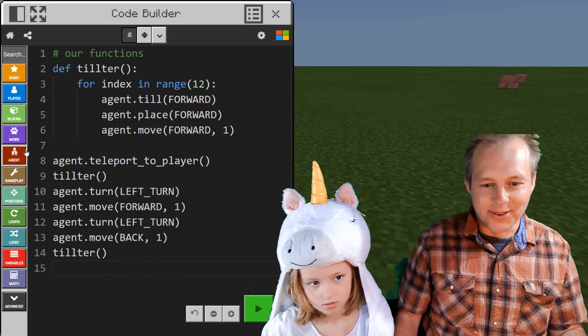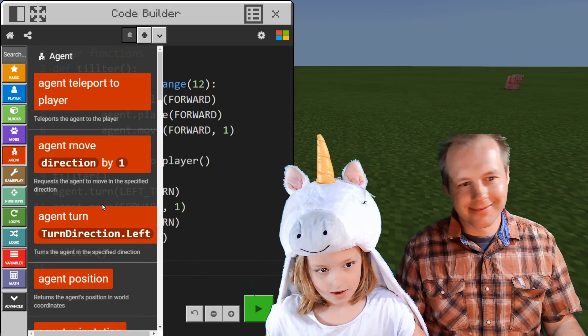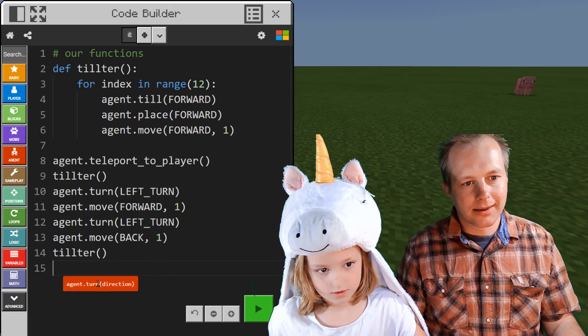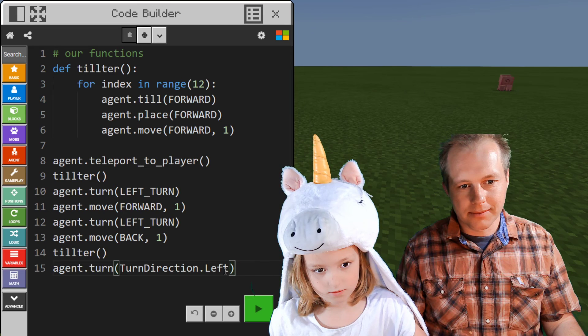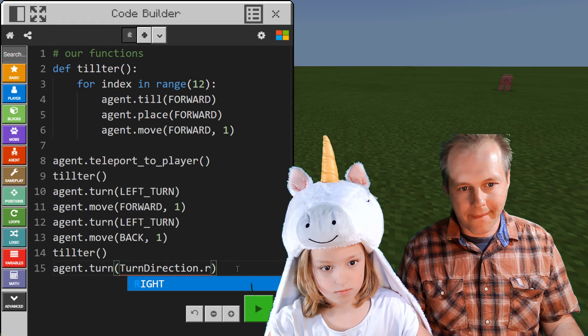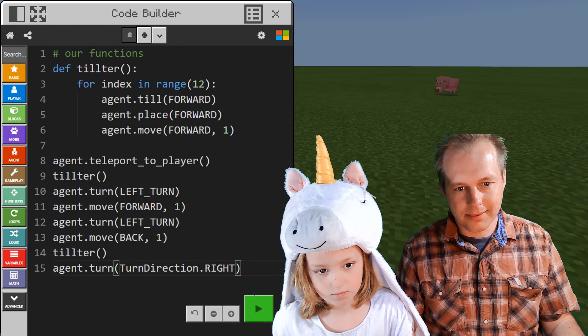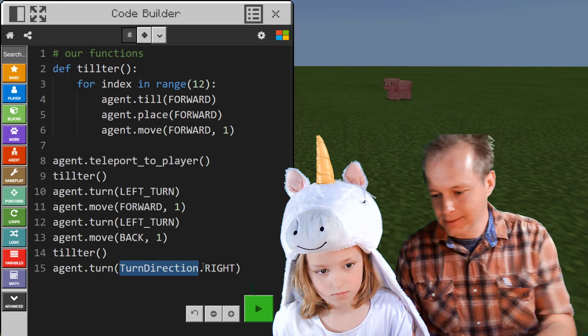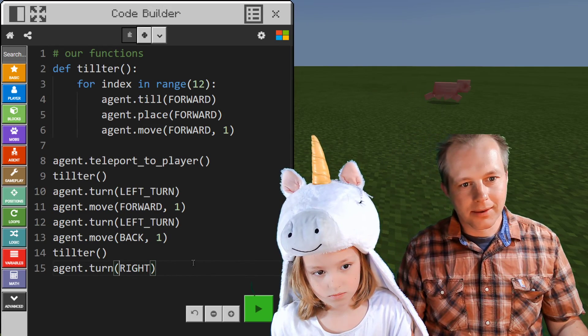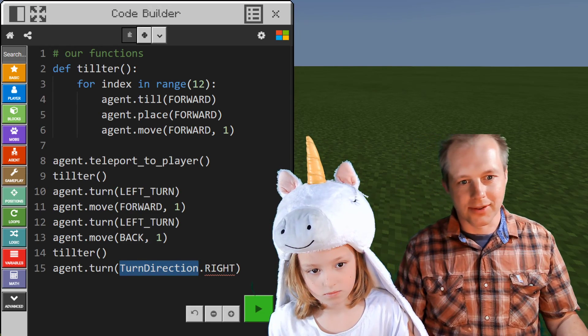Right turn. You're going to have to use those two hands to type. Agent turn right. Hold on — how that works. Amazing. So that works too.